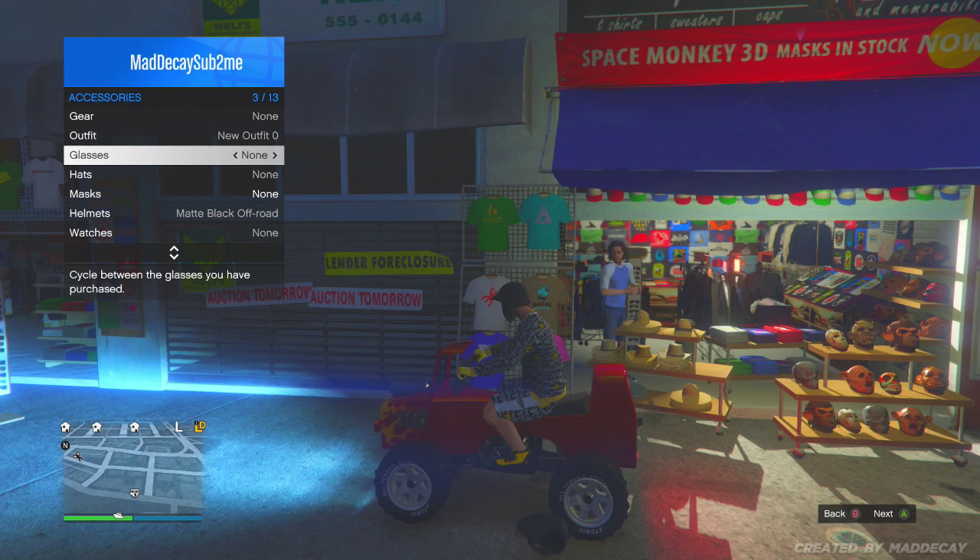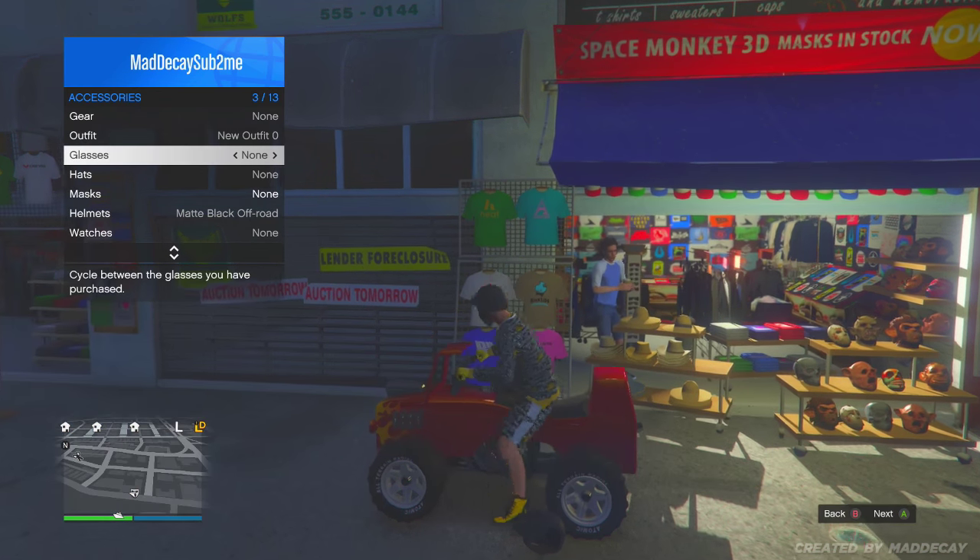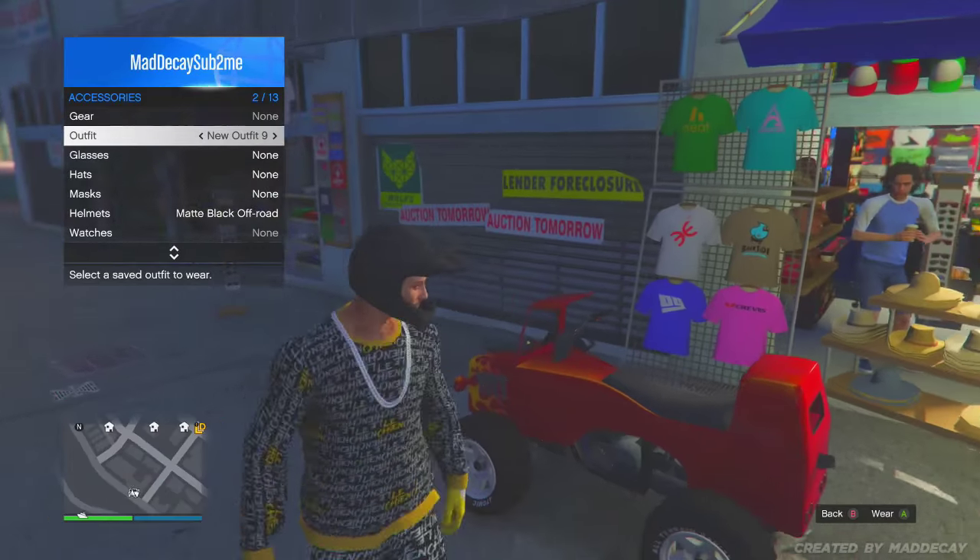You have to do this part really quickly to get it to work. All you need to do is get off your bike and quickly select the outfit with the bandana. Once you've done that, close the interactive menu. As soon as your character starts to take his helmet off, click right on your pad close to the top section.